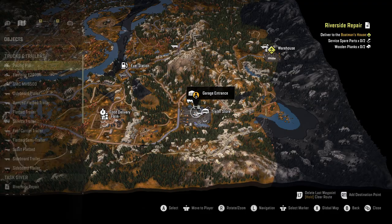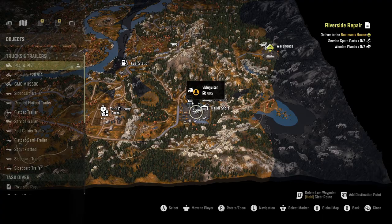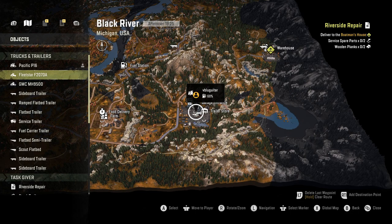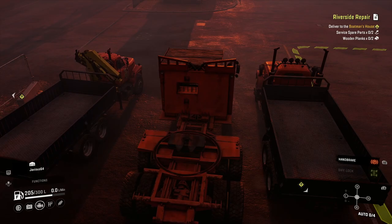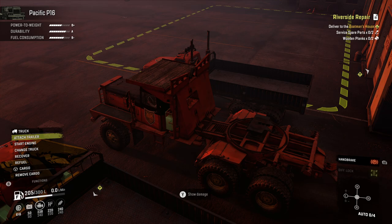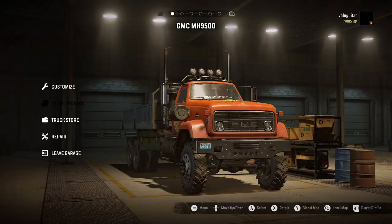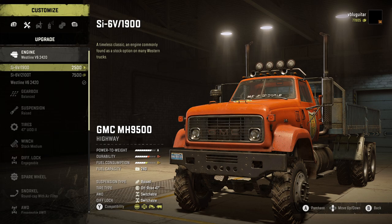Let's go to truck storage and see what's here already. We have the Pacific P-16. We've got three trucks — the P-16, the 2070A, the Fleet Star, and the GMC 9500. I'm going to take the GMC and put it in the garage to see what upgrades we have. Let's move to the garage, customize. We got a free high-range gearbox — I don't want that, I'll just keep the regular gearbox.